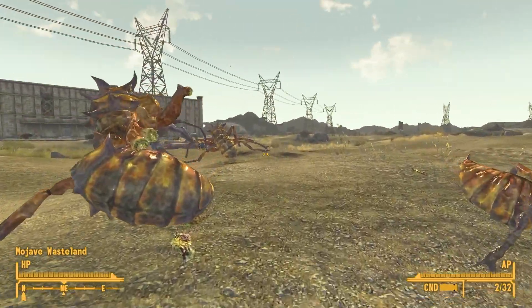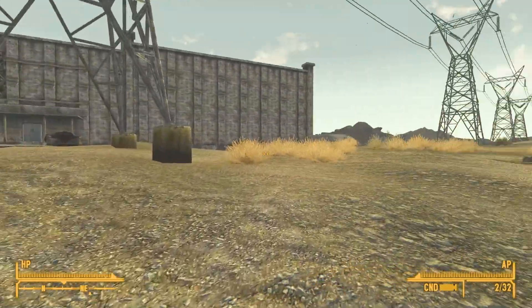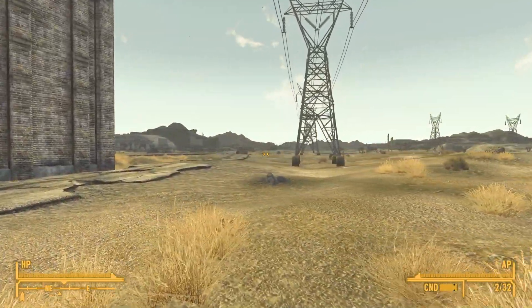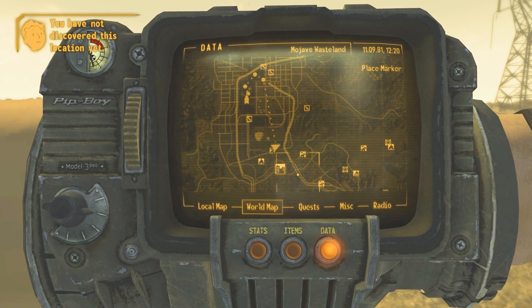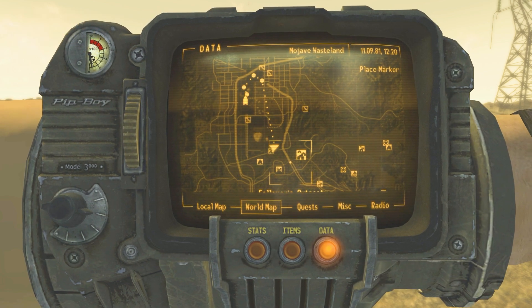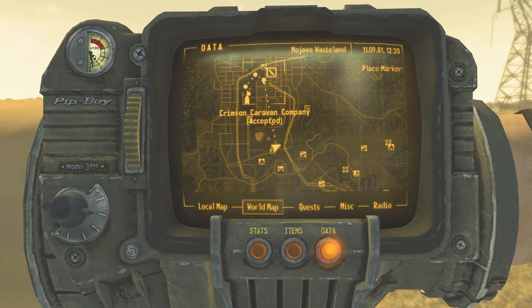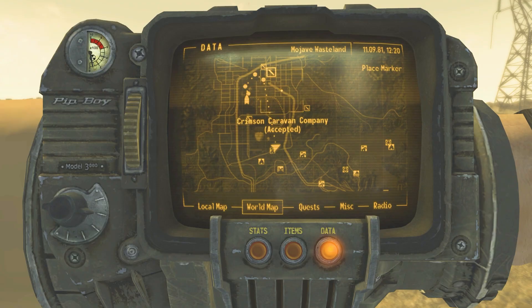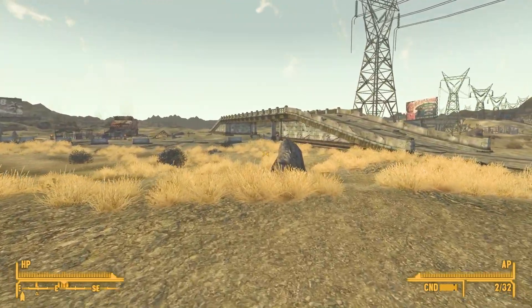Going back outside. Now instead of going the way the Fiends are, I'm going to run back this way. I want to see whatever that burning town was over here. You know what — I'll follow this highway right here because it takes me right to the quest marker. I'm going to follow the path the game wants me to take and go around this way.